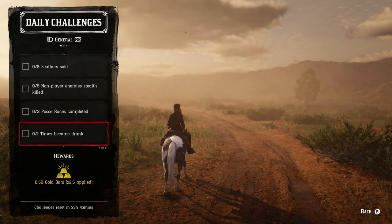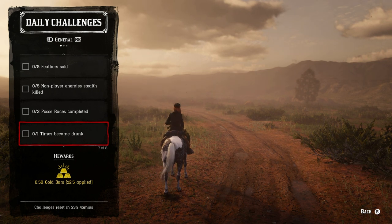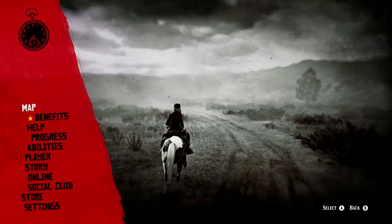For the 'times drunk' challenge, you can do this at your camp or go to any saloon and spend two dollars and fifty cents to get drunk. You can also drink whatever bottles you currently have on you if you don't want to spend money.